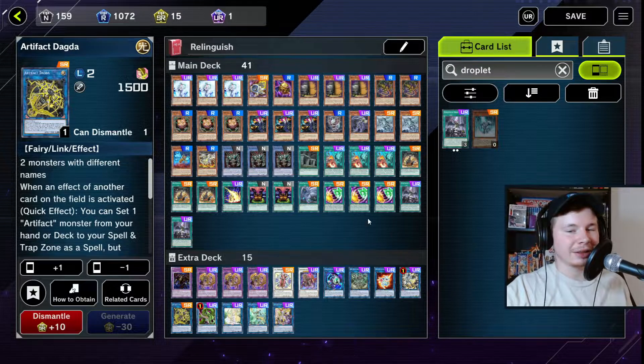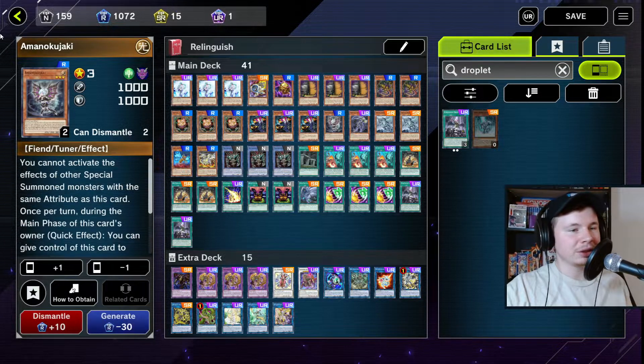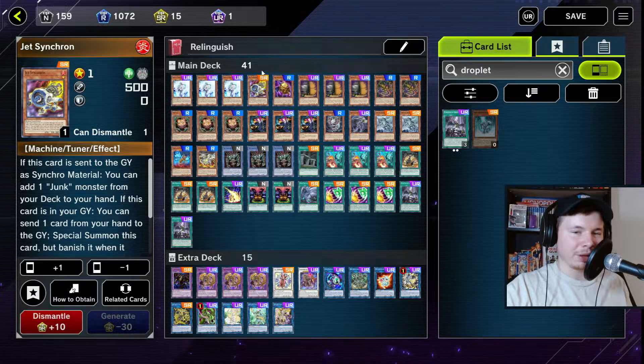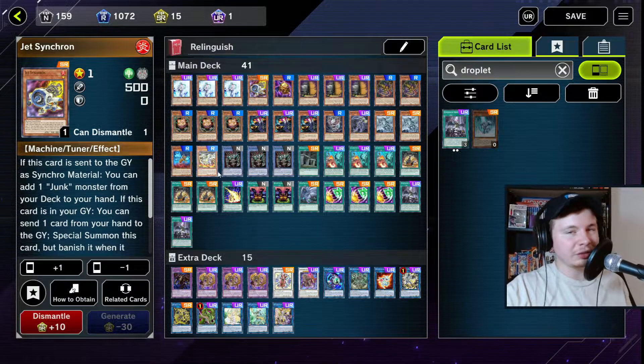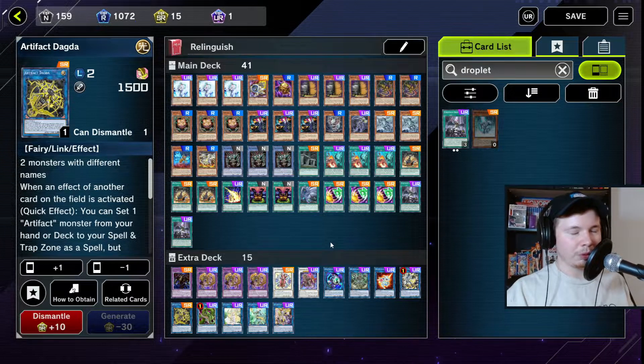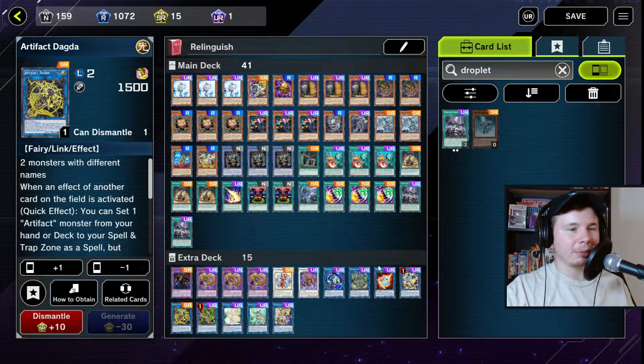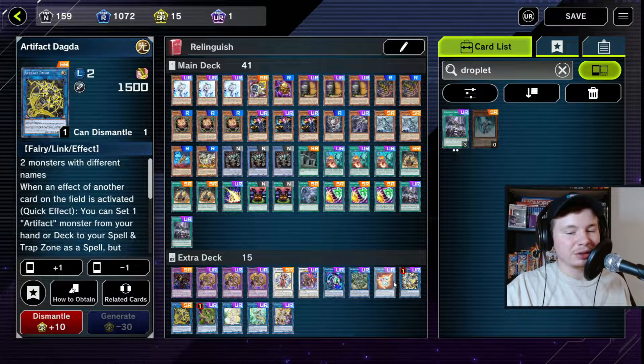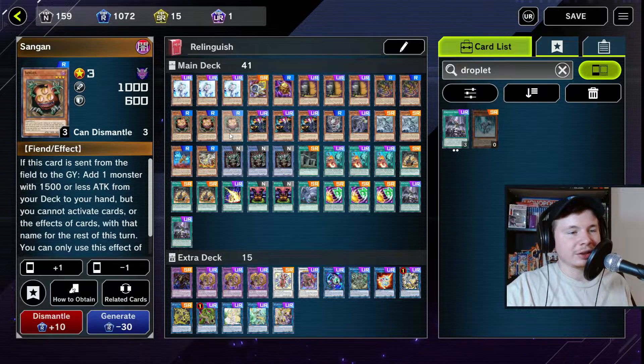We've got Wonder Magician, Halqifibrax, and Dagda. Basically if you summon Tour Guide, use it to summon Amanokujakis, you go into Halqifibrax, special summon Jet Synchron, make a Link Rebo, then revive Jet Synchron from the grave and go into Dagda. Next turn, when your opponent does anything in main phase one, you activate Halqifibrax, activate Dagda, and you've got a Scythe lock on top of a Baron summon. It's really strong and really easy to do in this deck. Since this deck struggles going first, it's a really nice easy setup.